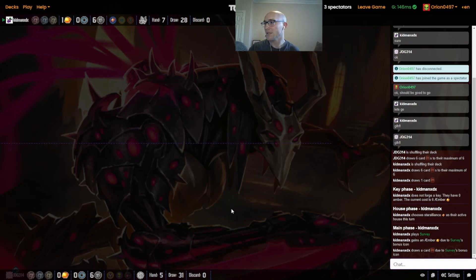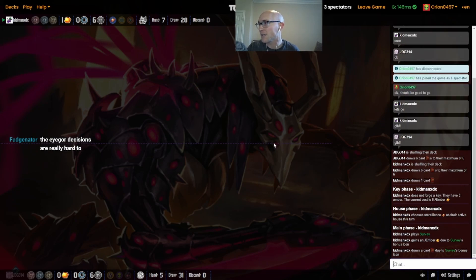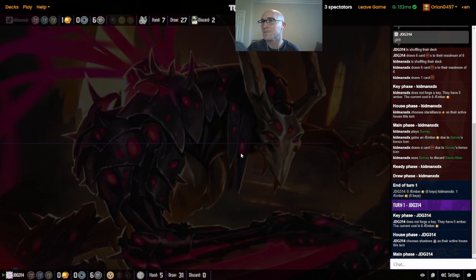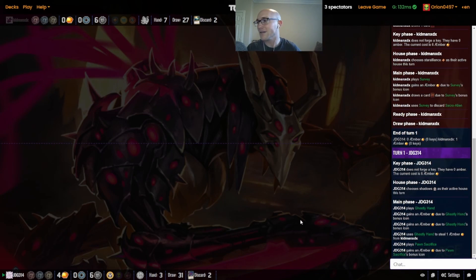We'll see if Kidman is able to capitalize on what he saw. Survey is probably not a bad thing — getting that extra draw and then discarding some stuff. The Sacro Alien is a tough discard because you did see how much JDG was able to use that in Game 1. And JDG is getting the Ghostly Hand value and then a Pawn Sacrifice for some early burst.